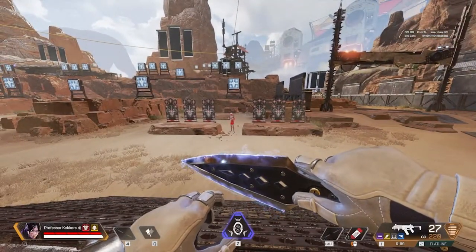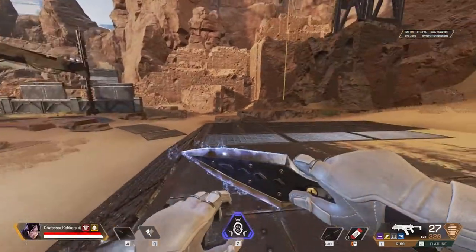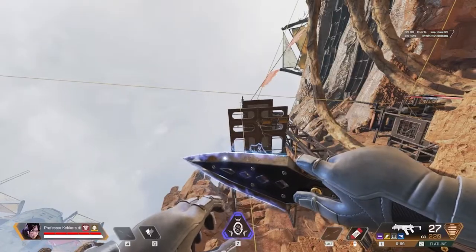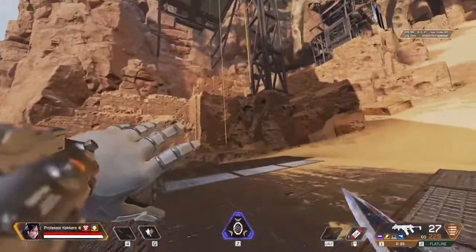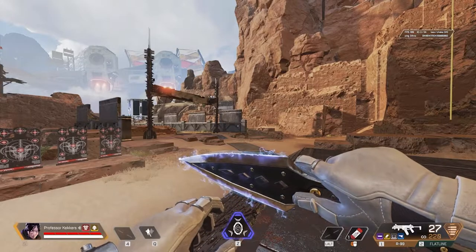Hey guys, so I just want to mention that you want to have your FPS max set to 189, or like 190. You can technically go a little bit higher, which is what I'm doing right now — I'm at 200 FPS and it seems to be doing okay. But the optimal way to do it is at 189. It just helps with the engine and makes sure that you guys can actually do this pretty well.